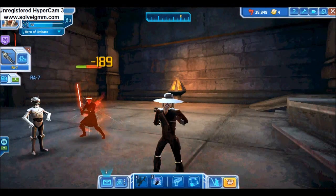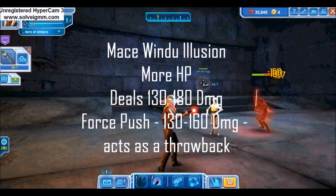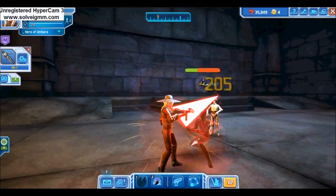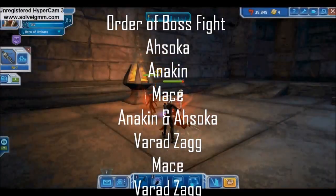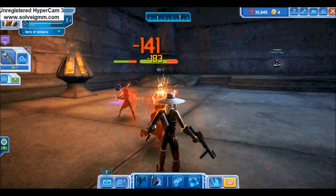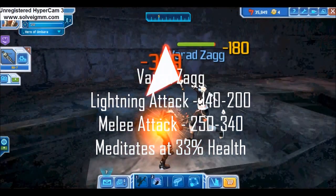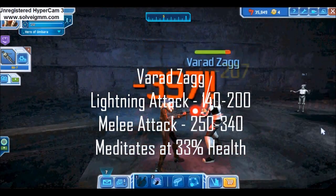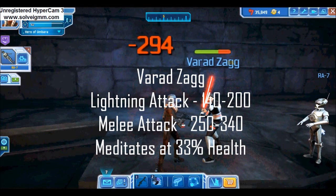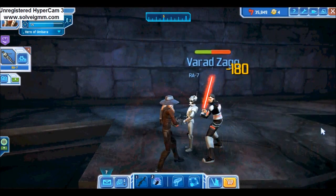After Anakin, the third Force Illusion spawns — an illusion of Mace Windu, with a bit more HP but the same damage. Windu also has a Force Push dealing 130 to 160 damage acting as a greater throwback. After Mace is defeated, another Anakin and Ahsoka Force Illusion will spawn simultaneously, each the same as before. When both are defeated, now is your chance on Varad Zag. Zag has a melee attack dealing 250 to 340 damage and a ranged lightning attack dealing 140 to 200 damage. Ranged is the wiser pick — you'll save a lot more health taking lightning attacks versus melee attacks.